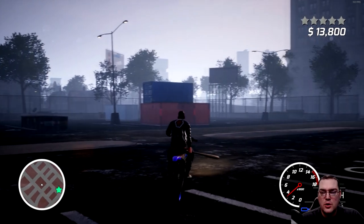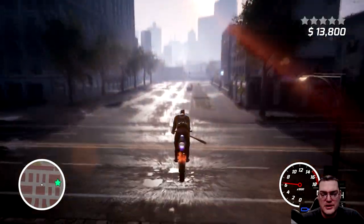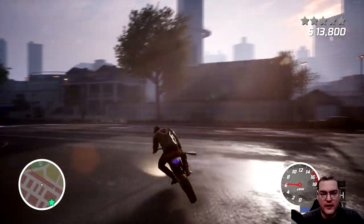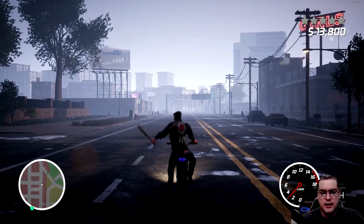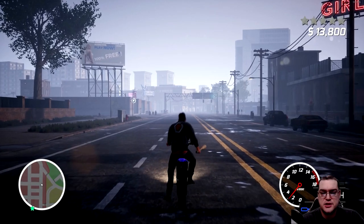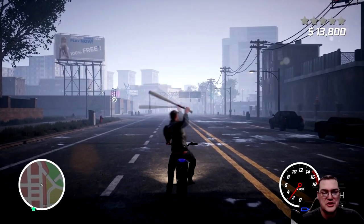I'm going to go over the controls first. Left trigger with X does the left melee attack and B does the right melee attack. I'm not crazy about the animation — it just looks really spammy.